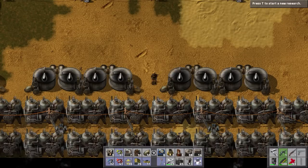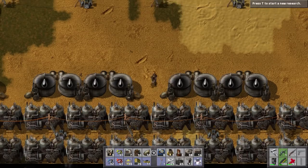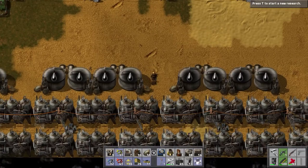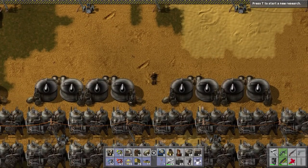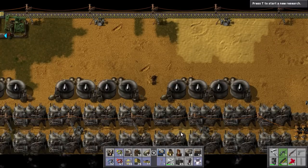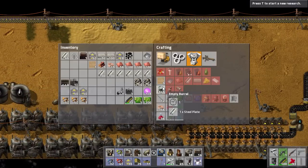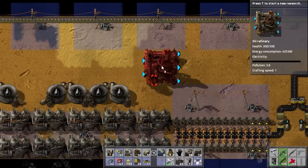So last time we moved all the steam engines over here and we set up storage for the crude oil. I've been doing some thinking about it and we're going to have to move some things around. We're only playing on a 20-high map, so I've got to really think about how we're going to streamline all this stuff.